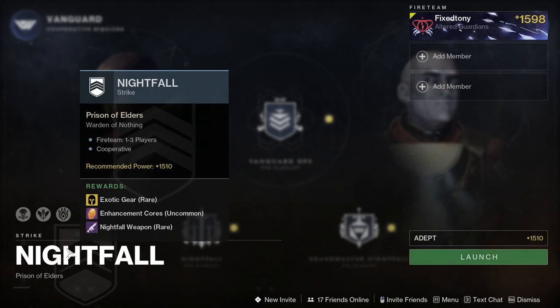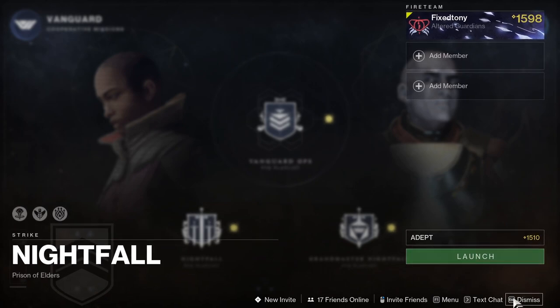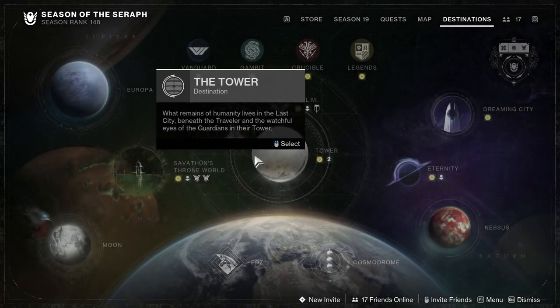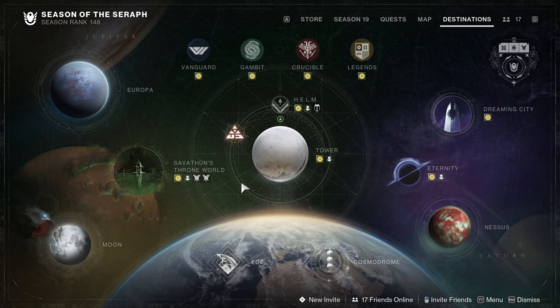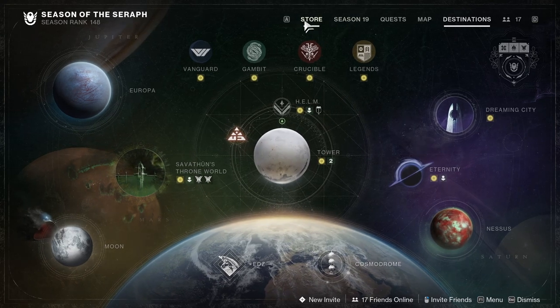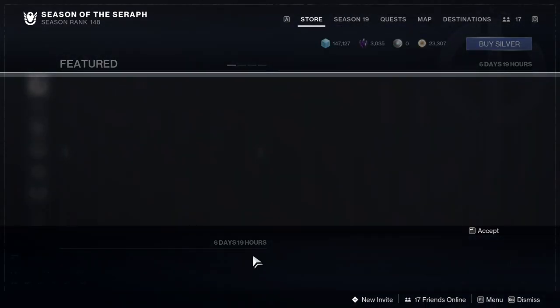Let me check the Nightfall this week — it's Warden of Nothing. I think there's a champion right at the beginning in the open area where you have to open the door. If there is, it's going to be super simple regardless of which champion type it is. I might just go in there and do it, or choose a simpler Nightfall — either way it's not too hard.